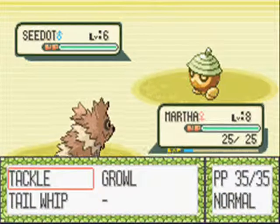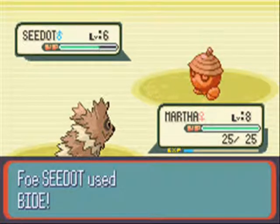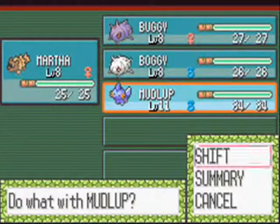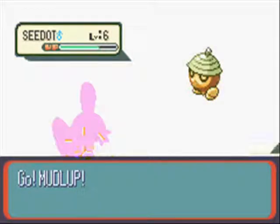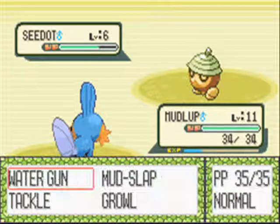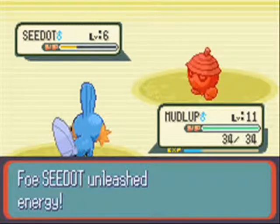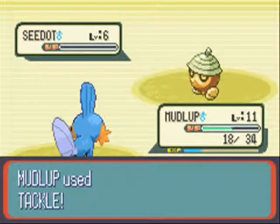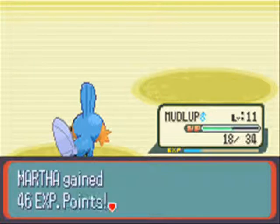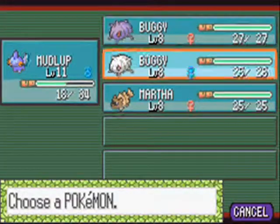Now you can finally see the team in action. We got Martha the Zigzagoon, and I forgot that Seedot uses Bide, so we're gonna send Mudlub in there. Bide is an insanely douchey move and I hate it - right there I had to worry about if I was going to lose a Pokemon almost double its level.